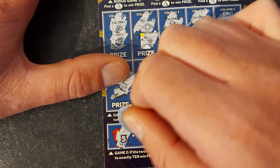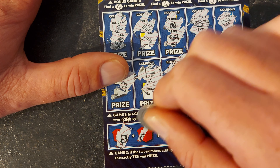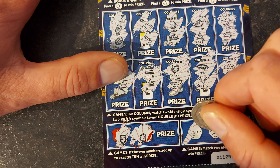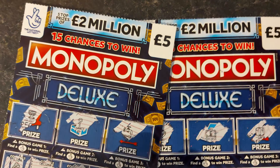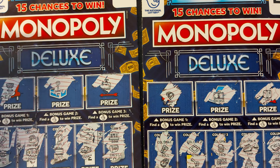Two to add up to ten — we get a five. Should we say six again? Yeah, it's always one away. Two identical dice — we've got a three and a six. Oh, that's a shame. I used to like the Monopoly ones, but this one doesn't seem to be doing too well for me. Ten pound spent, ten pound lost. No wins there, unfortunately.